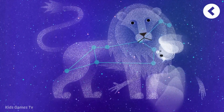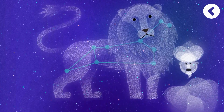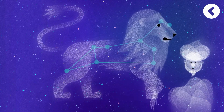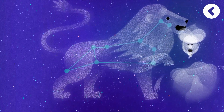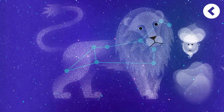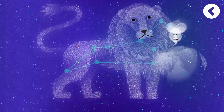Look at what we've lit up. We lit up the lion constellation. It's one of the zodiac constellations. The brightest star in this constellation is Regulus, which is also called the heart of the lion. There are more and more bright stars in our sky. Thank you.